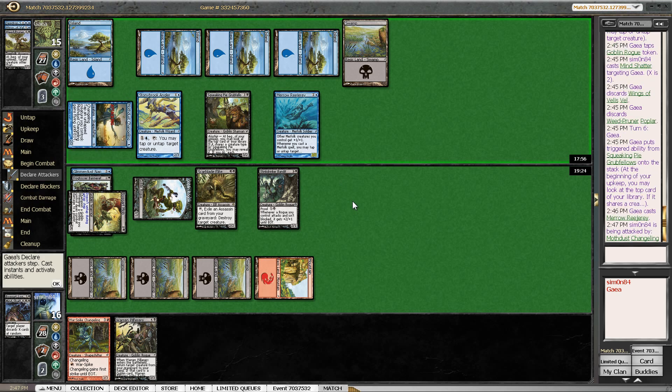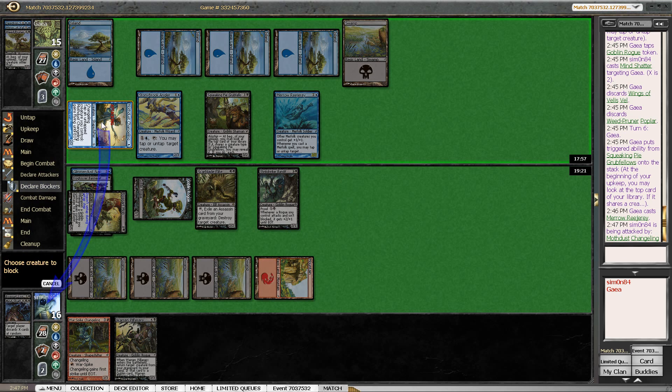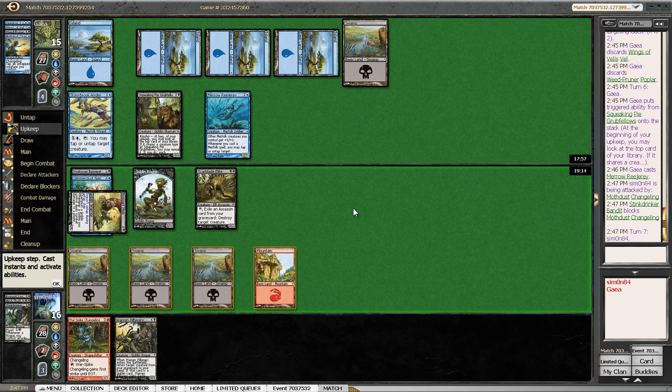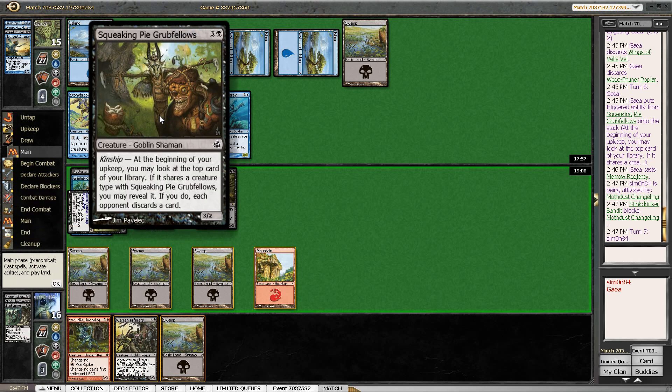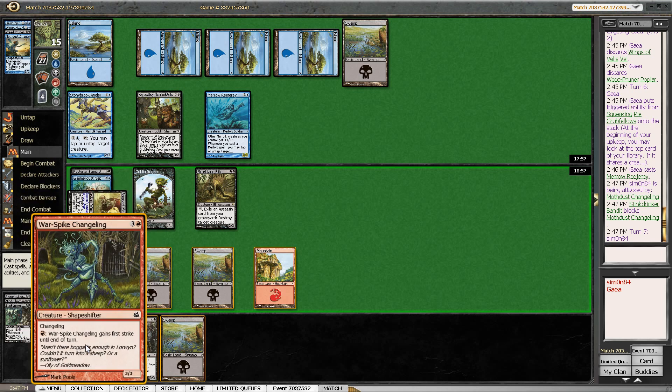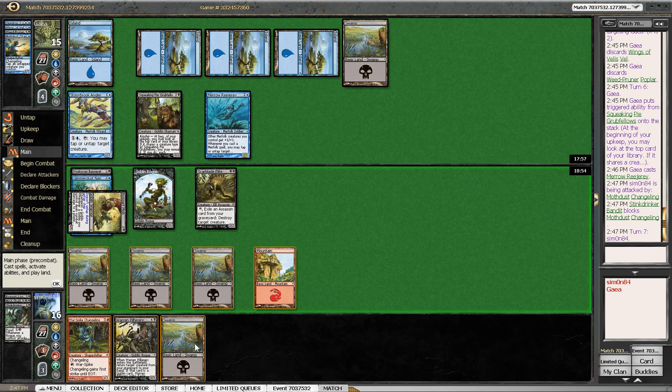So this does change my strategy a bit. I'm gonna be even more defensive now, no reason to trade here I think. I'd actually draw a land. So now I can keep Warspike Changeling in hand to make the Grubfellows weaker again with the Scarblade Elite. I could also run out the Changeling in order to have another creature. No — I think if I have to discard, I want to discard the Changeling. So casting Warren Pilferers, returning... I think Stinkdrinker Bandit is what I want to return. Then the Warren Pilferers get Haste.